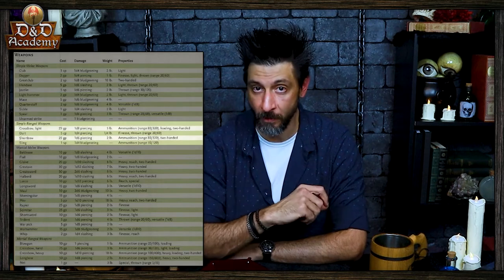Unlike armor, there is no penalty for using a weapon that you are not proficient with. Now let's get into the weapons found in the game by taking a look at the weapons table found on page 149 of the Player's Handbook. Starting from top to bottom, the table is first divided into simple and martial weapons, and then further divided into simple melee weapons and simple ranged weapons, as well as martial melee weapons and martial ranged weapons. The columns of the table are divided into name, cost, damage, weight, and properties.